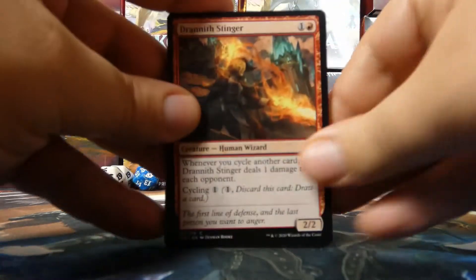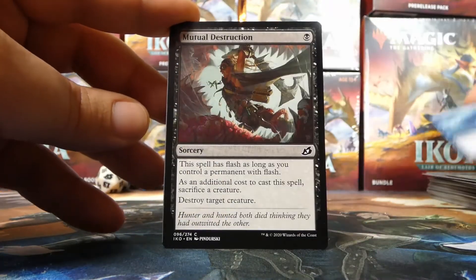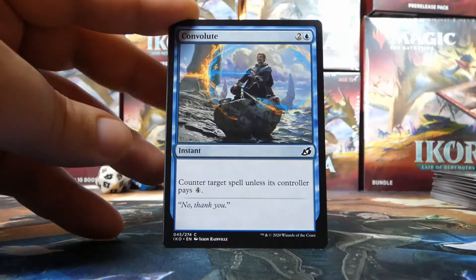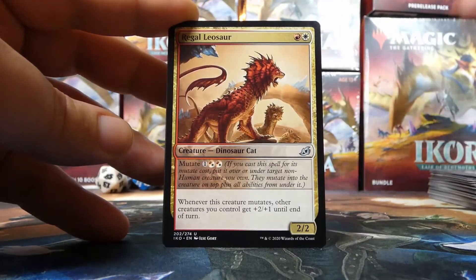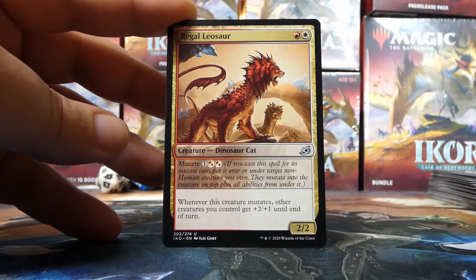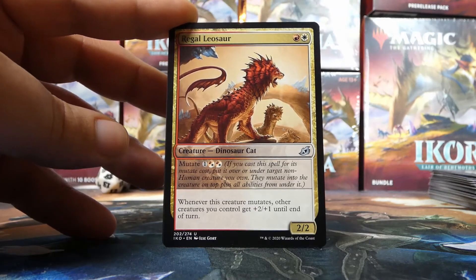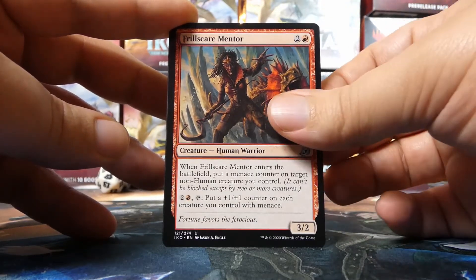We start with Drannith Stinger, Snare Tactician, Of One Mind, Mutual Destruction — love this card — Unlikely Aid, Rumbling Rockslide — very good removal — Convolute, Mysterious Egg, Corpse Churn, Flycatcher Giraffid, another Regal Leosaur. This kit seems to be pointing us toward the cycling deck, or at least a red-white base, which means we might not play either apex. Our uncommons are Frillscare Mentor and Escape Protocol — more cycling support.